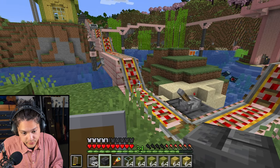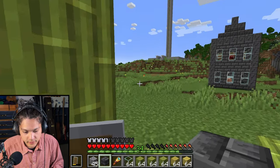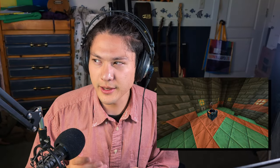Let's get back on one of these mine carts. The reason I want to find a trials chamber is because in the trials chambers, you can find a heavy core. Heavy cores are used to build a new weapon — the mace.